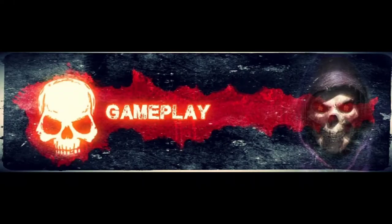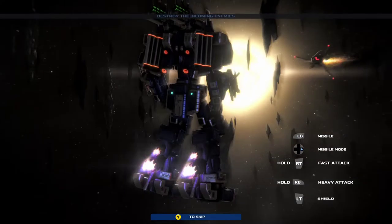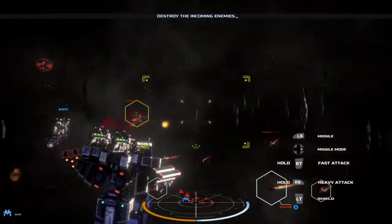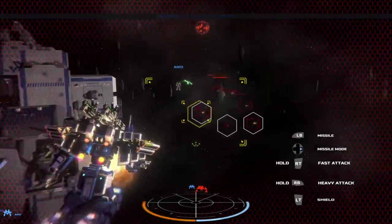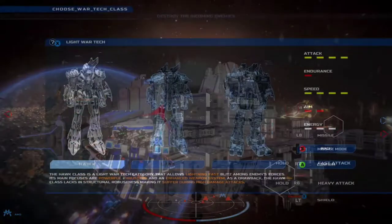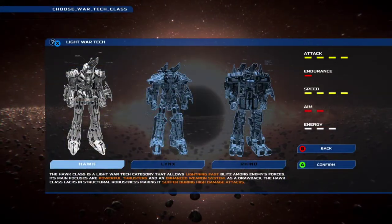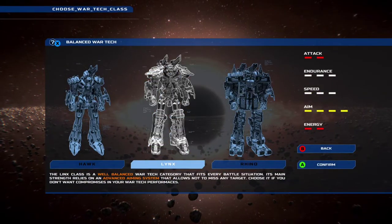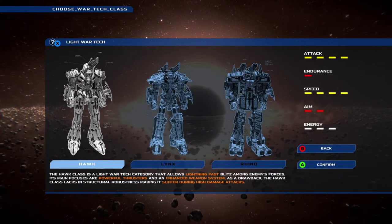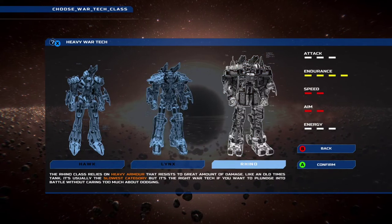Before you can start, you are given a taste of how powerful you will become by taking control of an NPC's WarTech and doing a few small battles. Once done, it's up to you to choose what mech class you'd like. There are three bodies to choose from: the light Haught class for speed, the mid-range Lynx, or the heavy Rhino class for pure aggression.